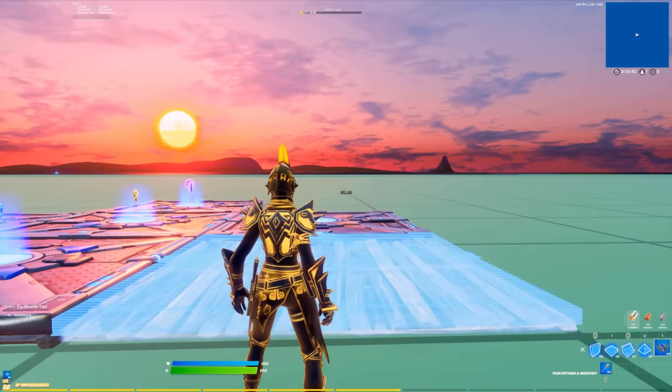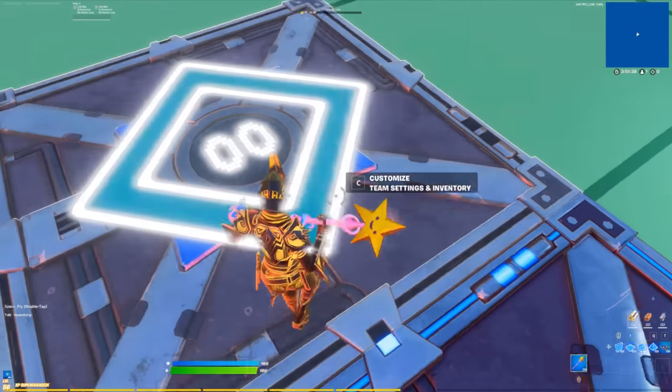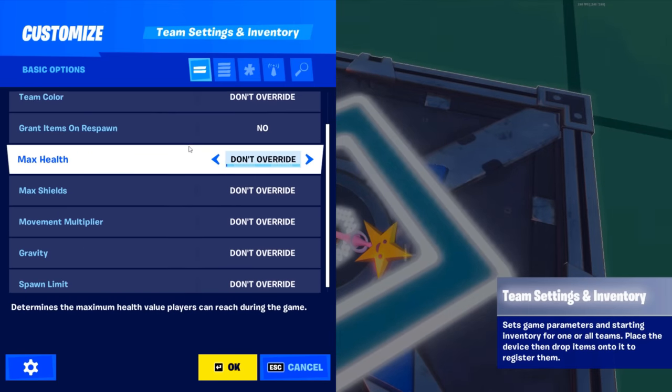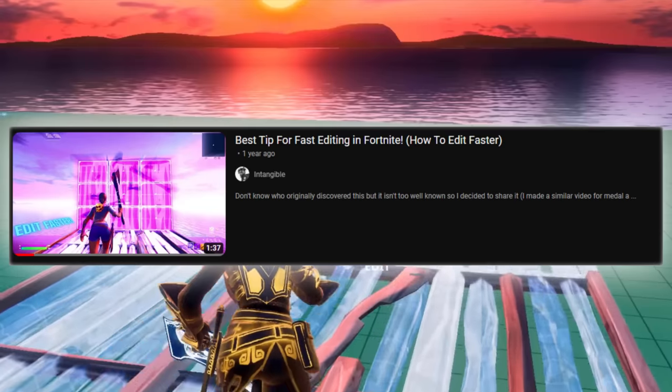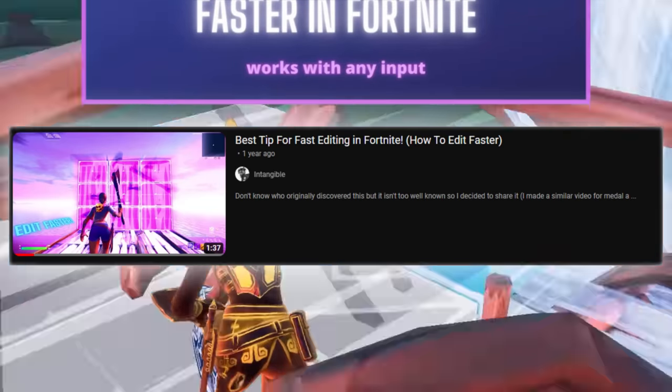The second fix is to practice using movement modulation. This is using a map that makes you move faster. As you play on it, you will get used to the fast speed. When you set it back to normal, builds and edits will feel like slow motion, making it easier to edit. I linked a full video on this topic in the description.